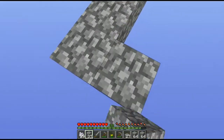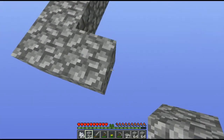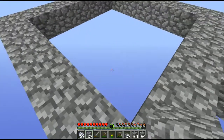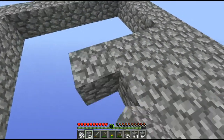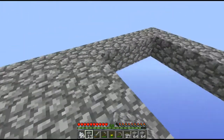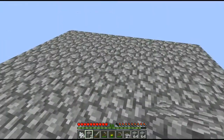Let's just fill this in. This is going to be the outer area of our enchantment room. The bookshelves are going to go in — actually, this is the perfect size, even with bookshelves. The bookshelves will go in this layer right here around there, and that'll leave the center for our enchantment table.